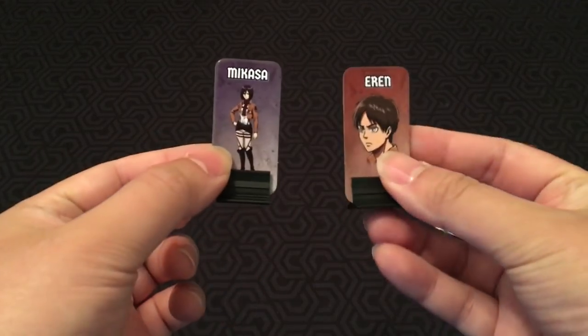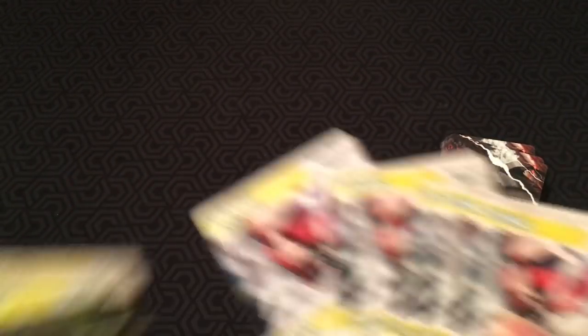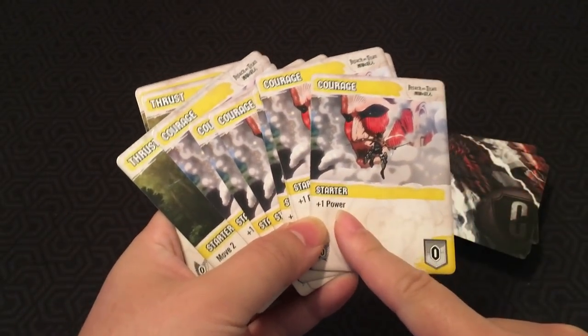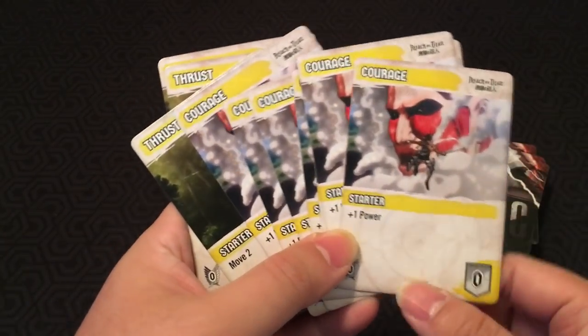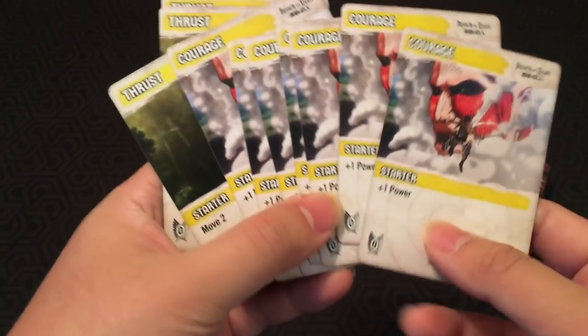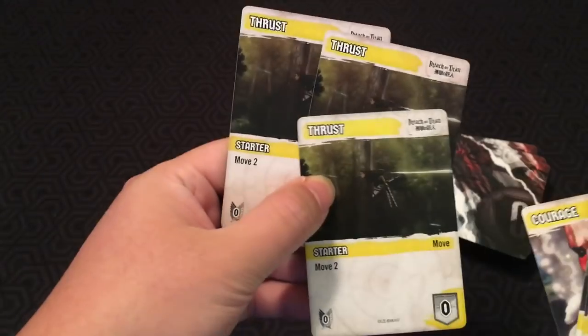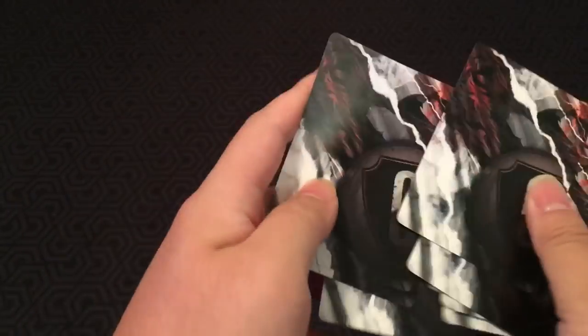Let's say we pick Eren and Mikasa — you also get their little stands. Each player starts with a starting deck of ten cards: seven courage cards with plus one power, which is the currency for the game, and three thrust cards that give move two. You shuffle these up and each draw five cards.